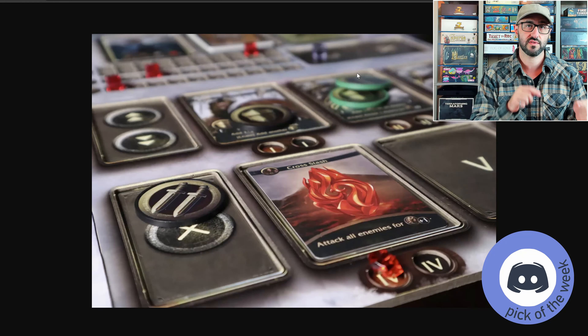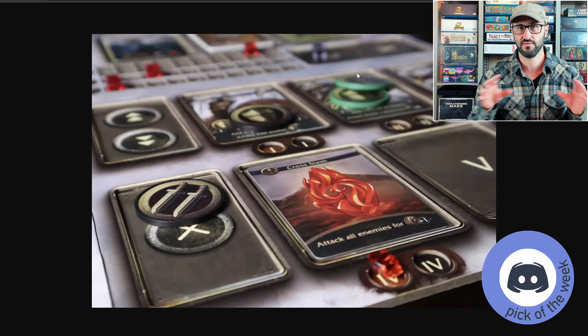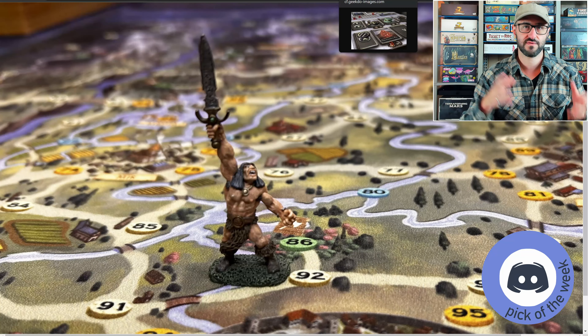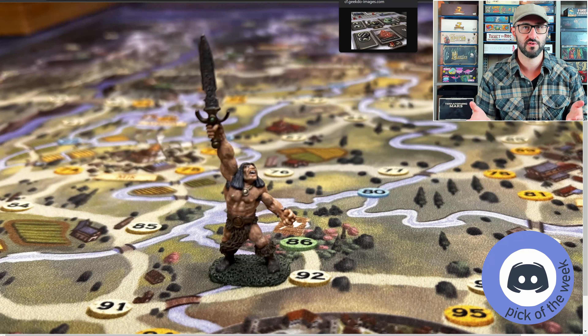Each ability has different requirements, meaning you need to draw certain tokens to activate them, but usually you'll have a few different options on your turn and the tokens can be used in a variety of ways. Combat continues alternating back and forth, and if you're able to defeat the enemy, you will be rewarded — which could come in the form of additional gear, resources, or opportunities to level up your character.